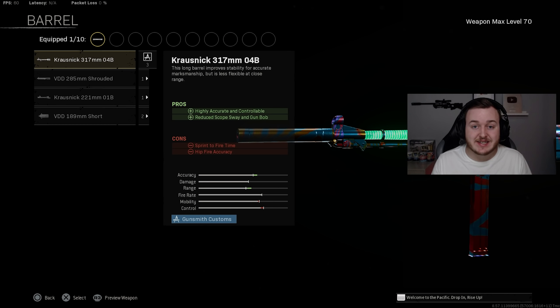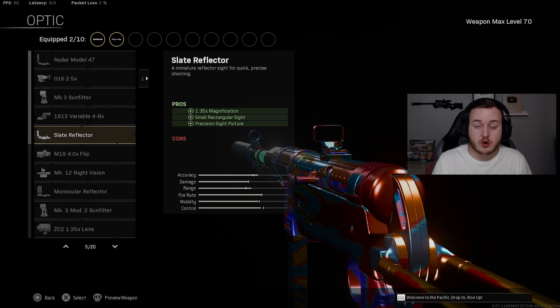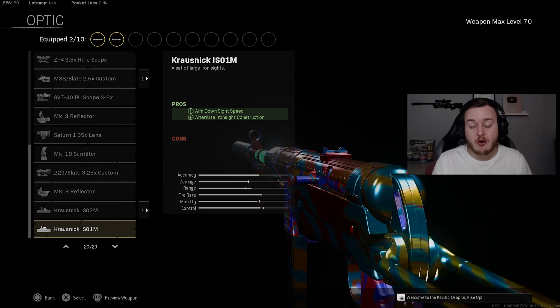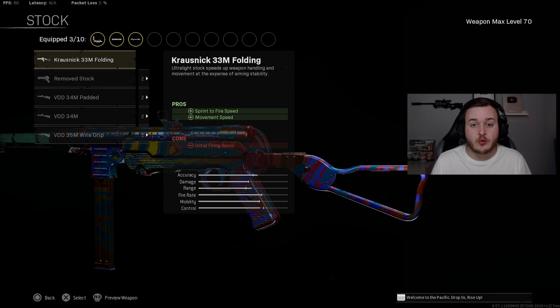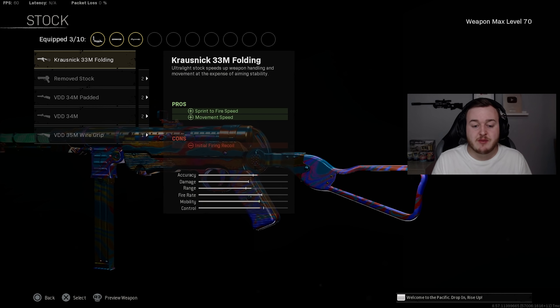For the optic you can use the Slate Reflector, which I prefer, or the Crossnick ISO 1M for faster or larger iron sights to help you aim down sights quicker. I'm running the Slate Reflector. For the stock I'm adding the Crossnick 33M Folding Stock — you can also run the Remove Stock — but I like this one mainly because you shoot faster off a sprint, which is very important.